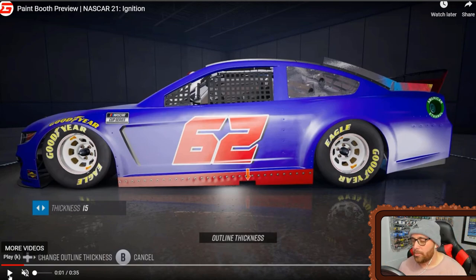Look at the thickness on that — you can go from zero all the way up to around 15 or 20. The thickness of a number really defines the brand of a driver and the paint scheme. It can either be a flop or make an amazing scheme, so it's cool that Motorsport Games is giving us the option to make the number very thick or very thin. Let's keep going and see what else we can break down.